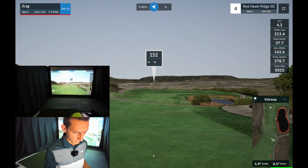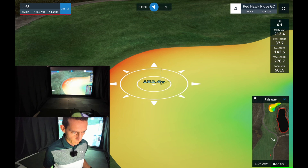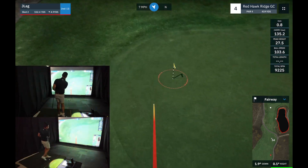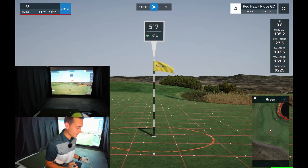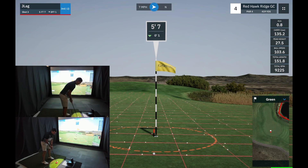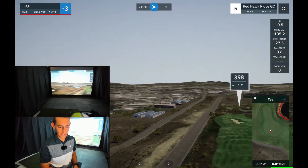We're 152 minus five which is 147. The green slopes left to right. This is playing about 130 with the difference in altitude, but we are into the wind, so I'm going to play this just as a normal pitching wedge. I wish that just fed into the gimme circle — left myself a tough putt. I'm going to aim left edge, so it's going to be about a five foot feel. Get in! That was a pressure putt, I didn't like that one.